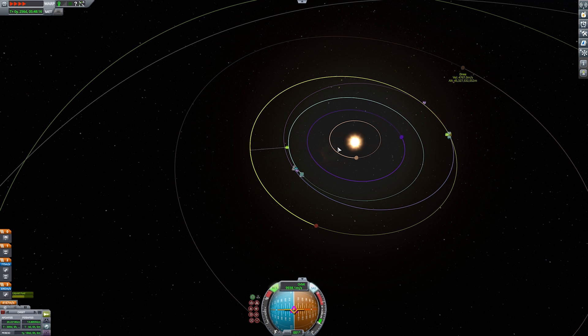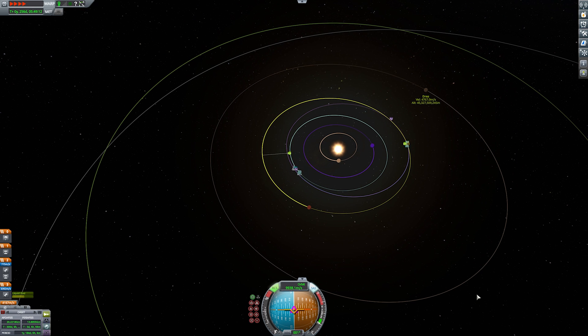Again, this is not the most fuel efficient way to get a transfer going, but it is super easy. I hope this helps. And if you weren't aware that the user interface would let you do that, maybe this will help you get out to some of the outer planets a little bit more easily. As always, thanks for watching.